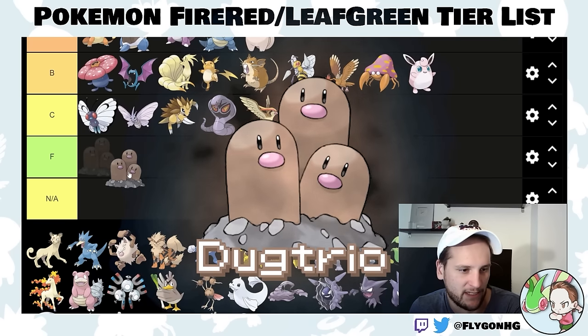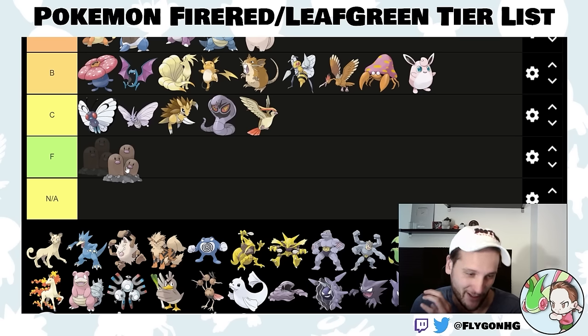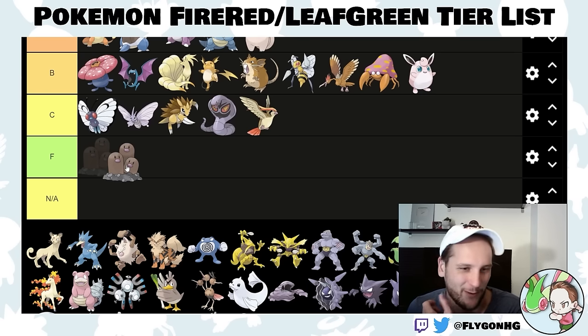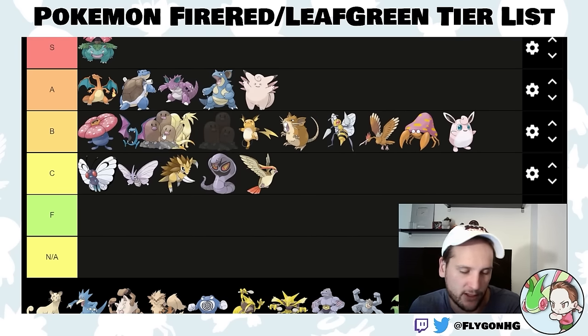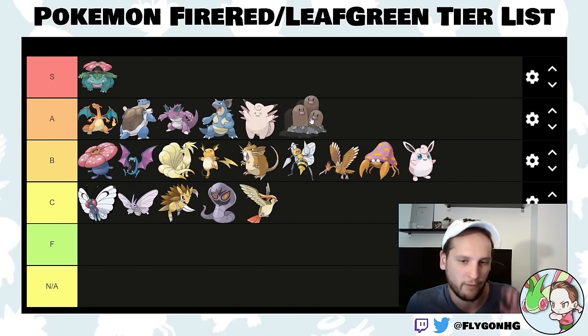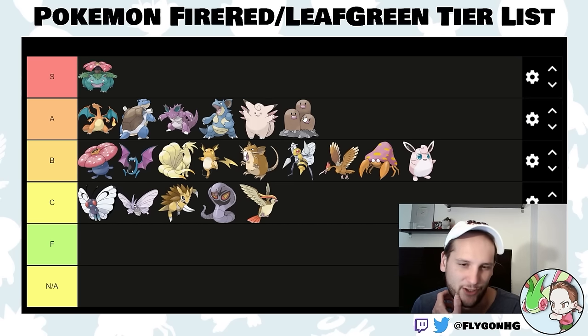Dugtrio is fast and a guaranteed encounter — always catch Diglett in Diglett Cave. The Dugtrio themselves are really hard to catch and can Arena Trap your Pokemon, so hope you catch a Diglett. This completely trivializes Lieutenant Surge, so for that reason I'm putting it in A-tier. It falls off a little after that — it's just a little too weak — but give it Earthquake and it will do damage. Ground types aren't as necessary here since Earthquake isn't available until after the 8th Gym.